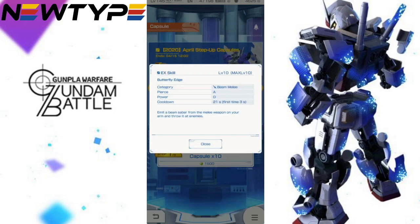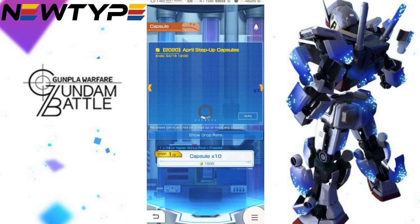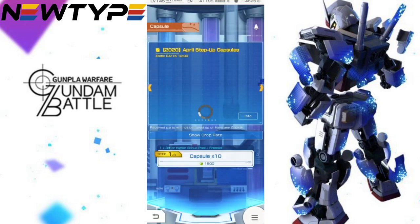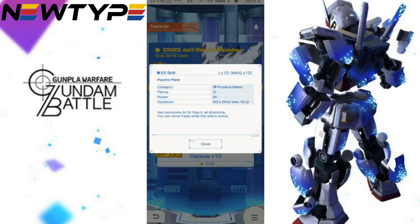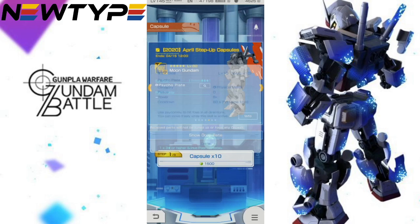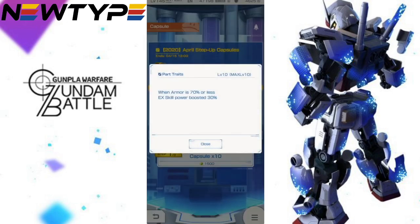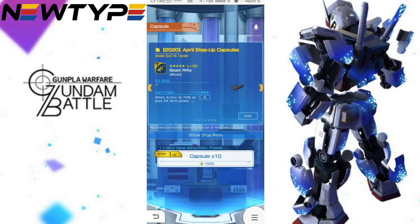We've got butterfly edge. I'll have to see how that looks. Having a piercing isn't really bad when armor is high — god damn it again. Honestly, I'm not seeing too many amazing parts. Yeah, so this is what I really want — not funnels, the plates. So yeah, other than that I still want the beam rifle. I still want it, but let's just go ahead and do these steps.